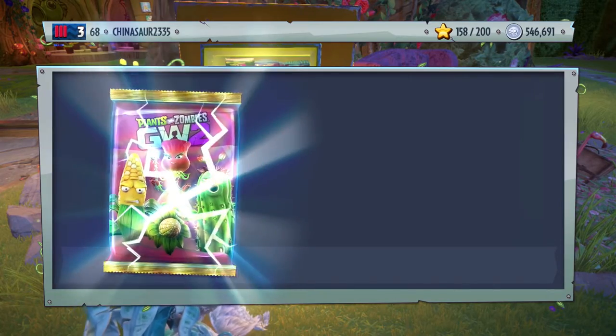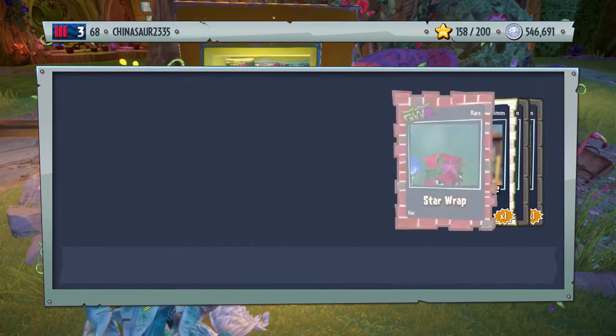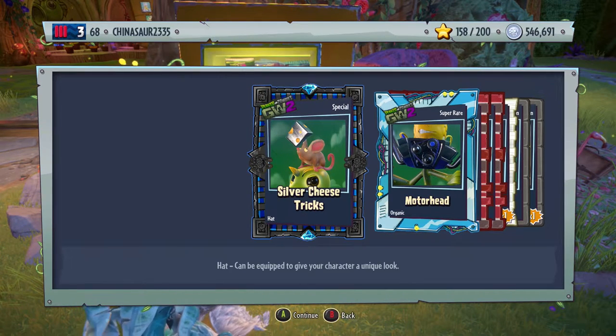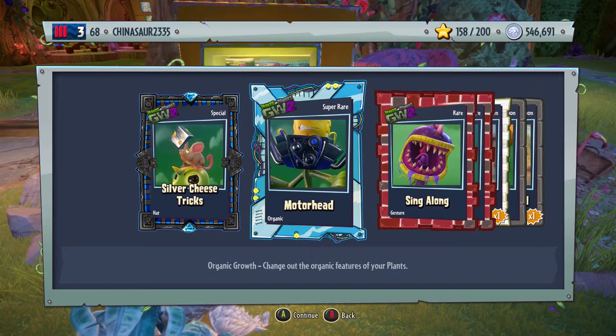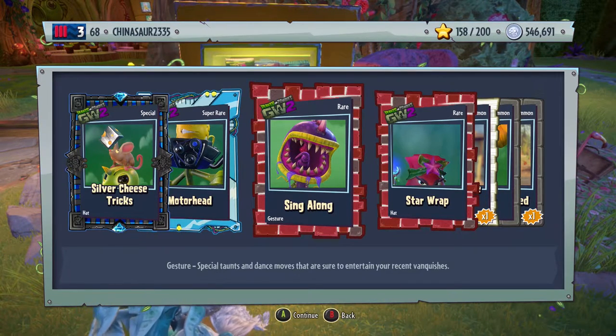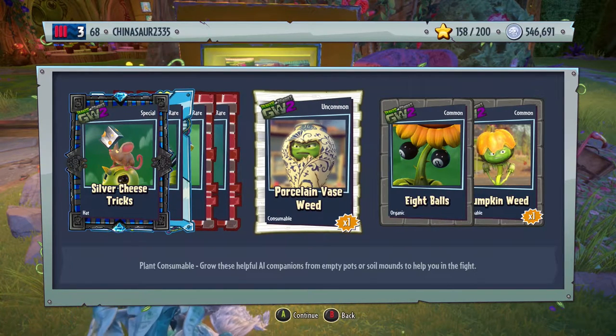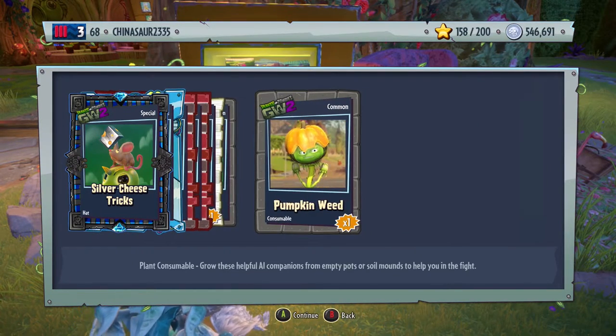We'll buy two more. That was so close, I felt like that was a legendary. We got a special card. Silver cheese tricks, hat for the Peashooter. Motorhead, cool organic growth for Colonel Korn. Gesture for the Chomper, it's called Singalong. Star rap, hat for Rose. Face weed, eight balls, and a pumpkin weed.